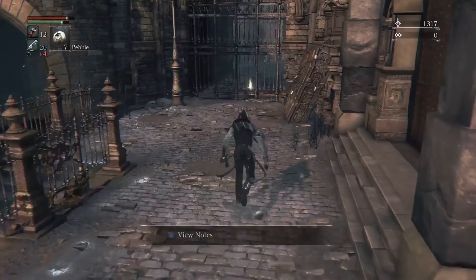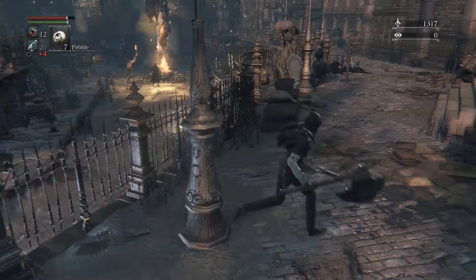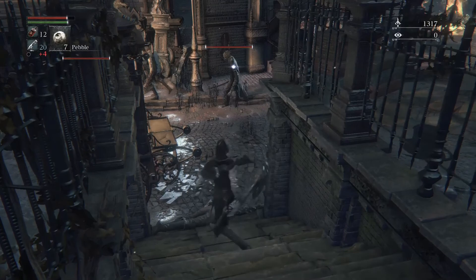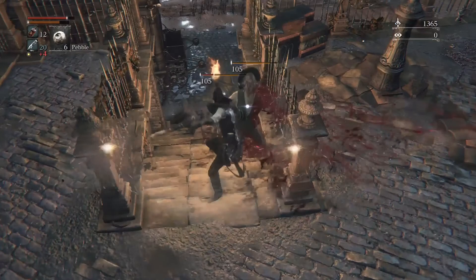There are a couple of snipers down there — we do not want to attack them now. These patrols here are actually going down the street and will return back, so if you go down these stairs and start trying to dwindle their numbers down, these guys will actually come up and beat you. So lure one of them with a pebble, and yes — make sure you dwindle out all these enemies because they can mess you up.